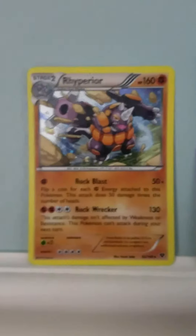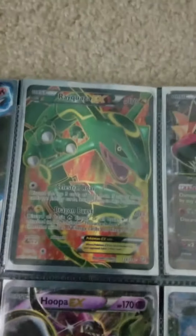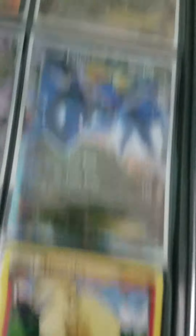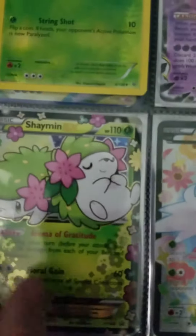I have this Aerodactyl here, it's a holo, and I have this old Mew. Here are all my EXes: Heatran EX, Rayquaza EX, Trevenant EX — I think that's how you pronounce it — Latios EX, Hoopa EX, Shaymin EX, and another Shaymin EX. I think this one is the Sky Forme and this one is Land Forme, but I'm not sure.